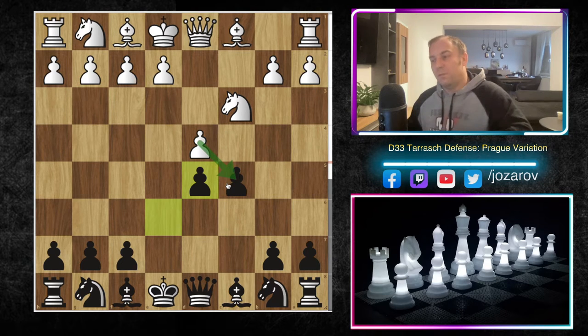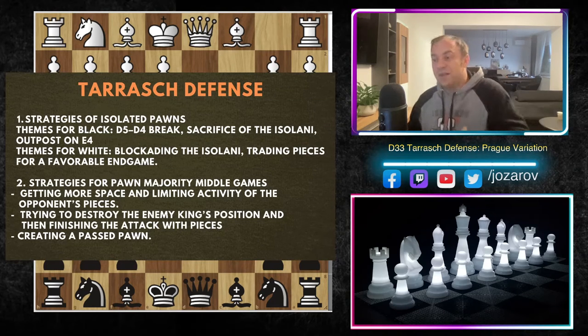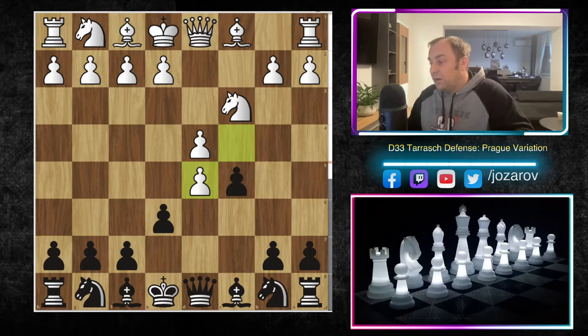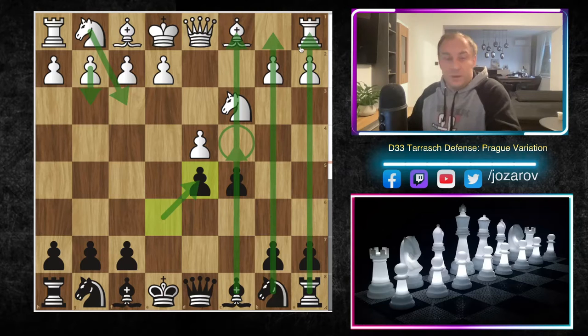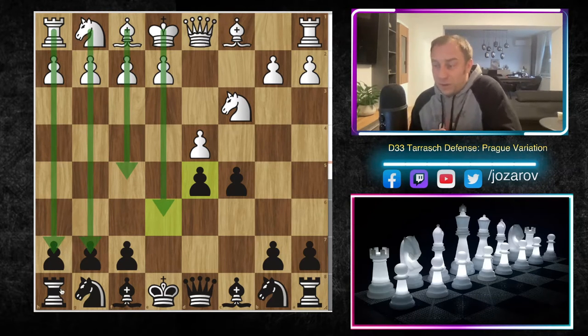Many times after c5, White goes into c takes d5, c takes d5. After e takes d5, there's a risk for Black of creating an isolated pawn after d takes c5. But White cannot exploit the isolated pawn immediately — there are simple rules of the isolated pawn. The main strategies in the Tarash Defense are isolated pawn strategies and pawn majority strategies. If White plays something like g3, knight to f3, Black can create a three-versus-two pawn majority on the queenside.